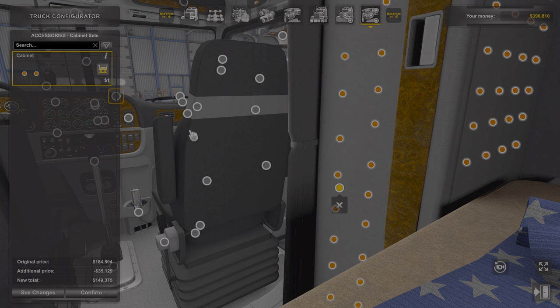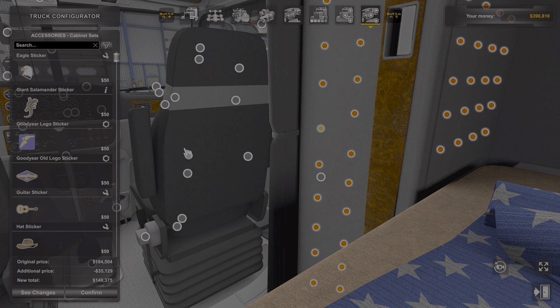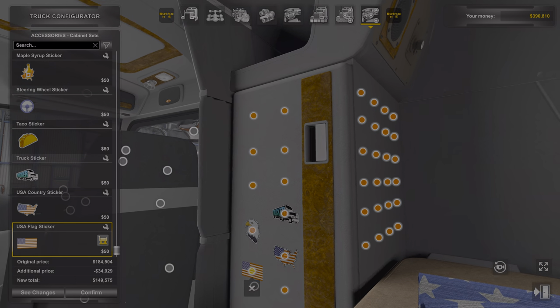You can add stickers — there's plenty of room for stickers back here. You got the bald eagle, American, truck driver. You can add all the stickers you want.